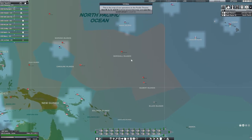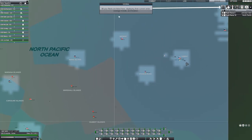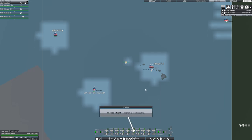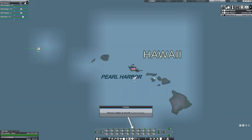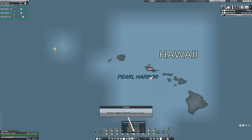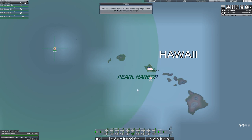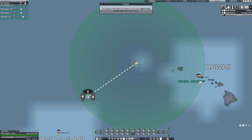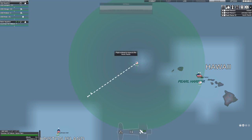You can zoom in and use WASD to move around the map. All your fleets are listed here, displaying their current order, average morale, and location. Right now we have three task forces — 3, 8, and 12 — under your command. Select Task Force 12, choose a flight of aircraft, and send it scouting. The range of the flight is marked on the map; beyond that range, airplanes will not be able to return to the carrier. An enemy force has been spotted near Johnston Island — two destroyers and some light cruisers.